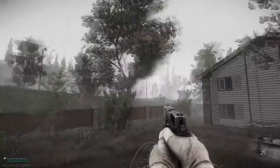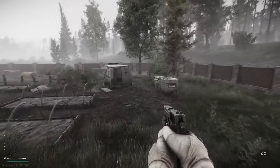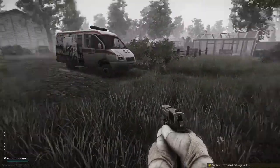Here we are at the second location up at the Cottages by the Village. What we need to do on this one is go just past this ambulance here — you can see the dead bodies just behind it. That's two out of three.